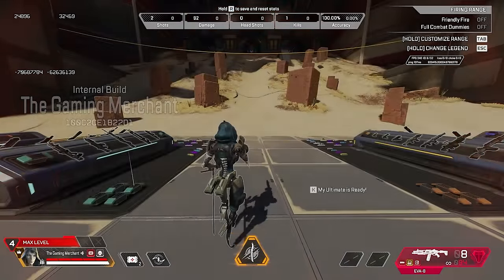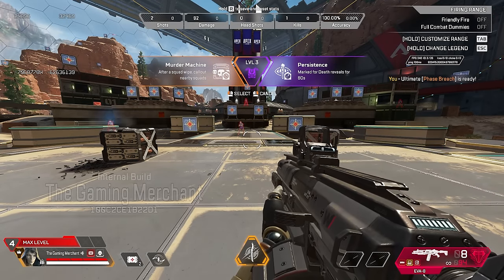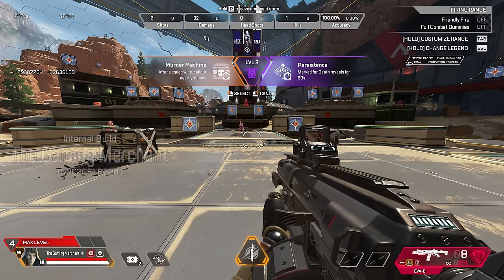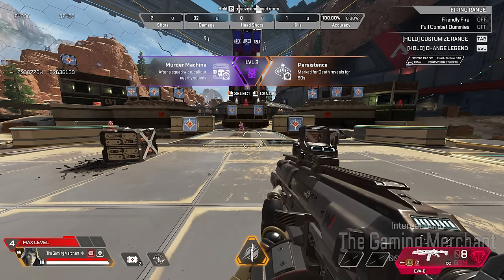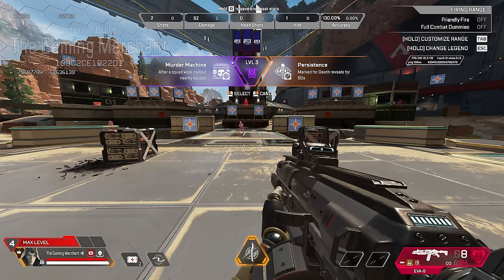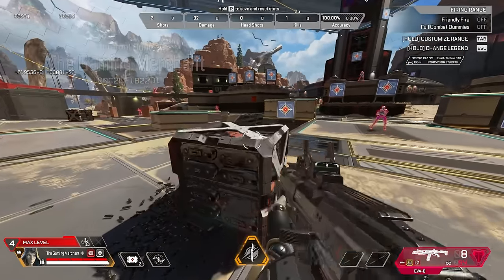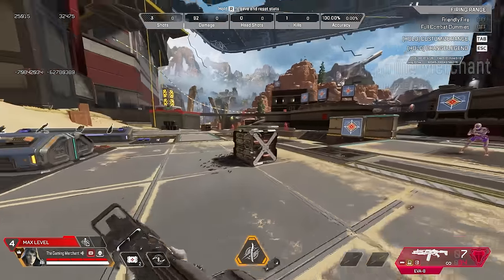For Ash: after a squad wipe her ultimate is ready and she calls out nearby squads — basically the Crypto drone passive. It's a great anti-third-party tool. The other perk, 'Mark for Death,' reveals enemies for 60 seconds, acting like a map-wide UAV for the player who scored the kill. You can ping a death box and the team that killed it gets marked for 60 seconds.